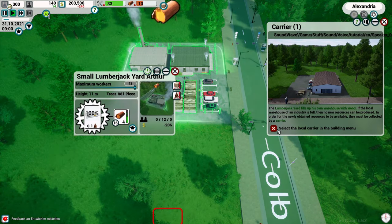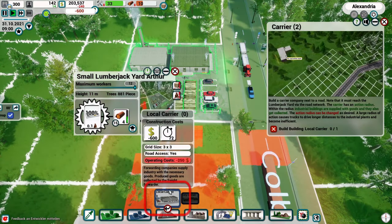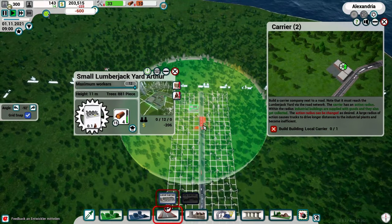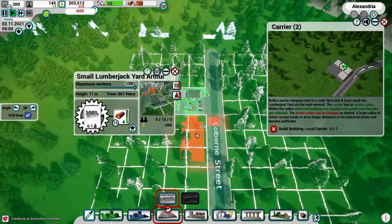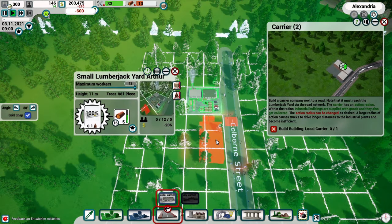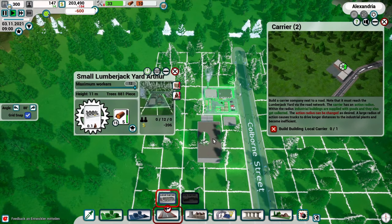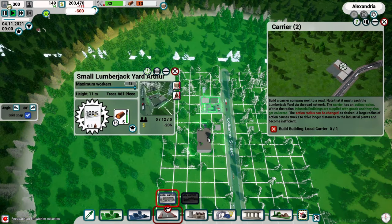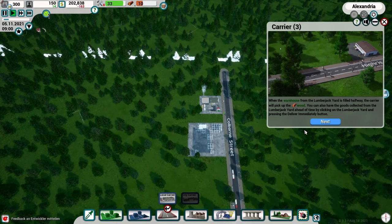Let's select the local carrier from the building menu - that's under Transportation, Carrier. Build the shipping company next to a road - they have a certain action radius, and within that radius goods are collected. If the radius is too big it takes way longer to pick up goods. I'm noticing if I place it too close to the road the footprint turns red; moving over one grid to keep the footprint out of the road gives green. Let's pop this down.